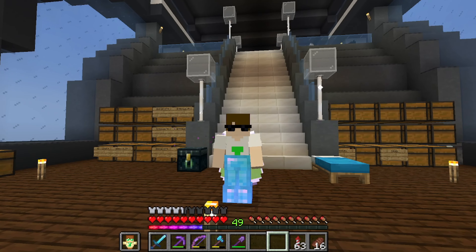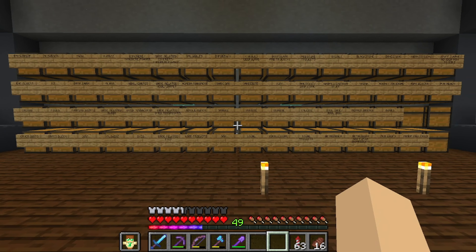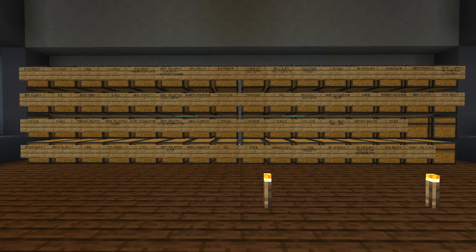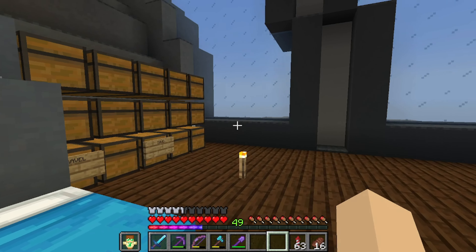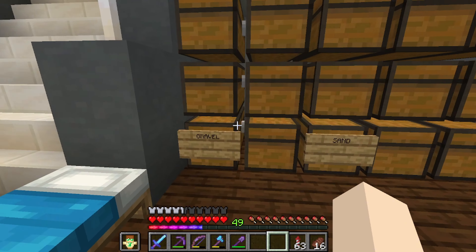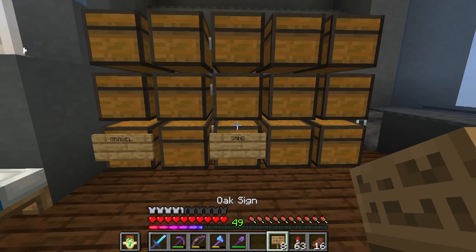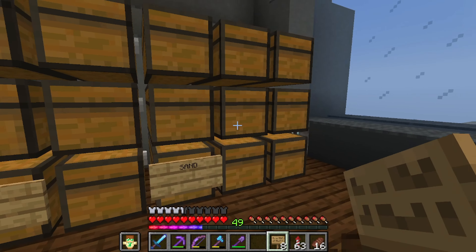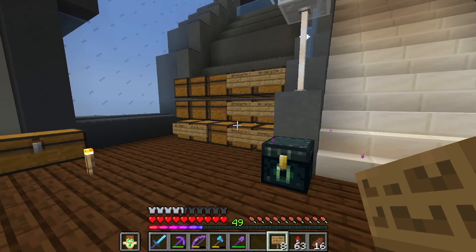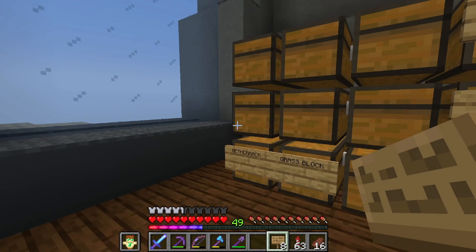The storage system is now complete. As you can see there's stuff all around me — this is the entire storage system. I'll leave it here if anyone wants to screenshot it. For the bulk stuff: gravel up here, and we need more oak signs to label everything because a lot of these are filled with sand and gravel. This is the concrete zone — there's a cauldron back there to make it all into concrete — then mass terracotta storage, grass blocks, and netherrack.